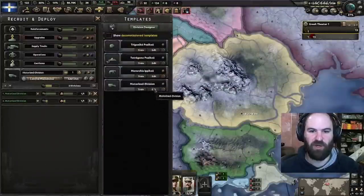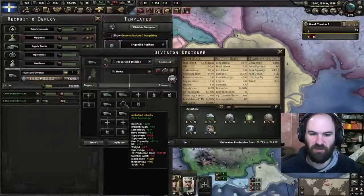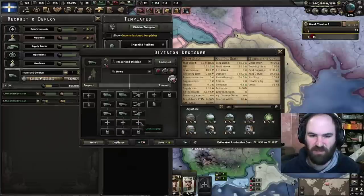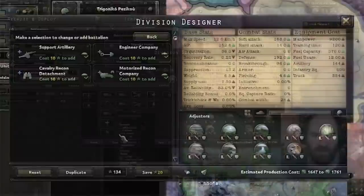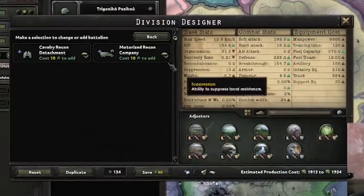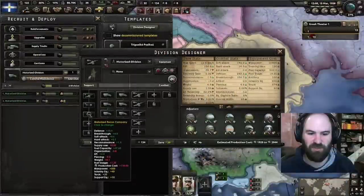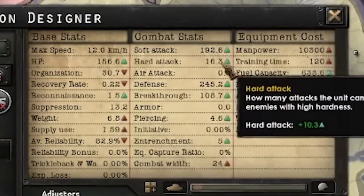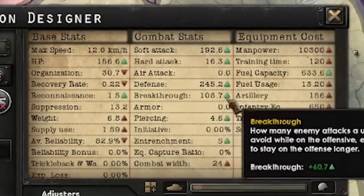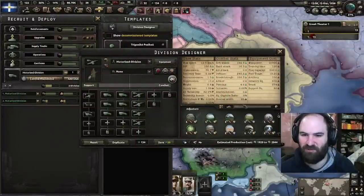Before this dumps out, I'm going to change the template. We're going to do the 6-4 template, and add support artillery, engineers, and motorized recon company for good measure — that boosts their speed a little bit. Really good soft attack, okay-ish hard attack, not great piercing, good defense, good breakthrough. That 24 combat width is nice to work with as well. Now we're missing a lot more equipment, but that's okay — we're still working on all of that.